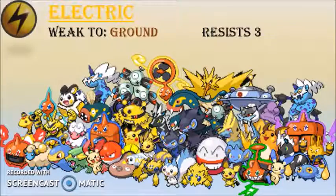The electric type is another great type. Having an electric type on your team is almost always a must. They only have one weakness and they also have three resistances. Using an electric type is really good, so I love using electric types.